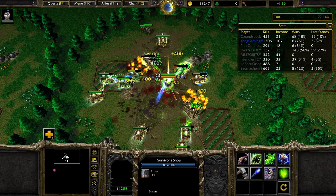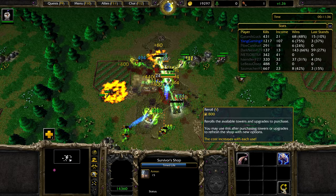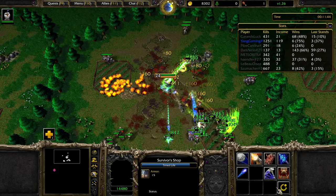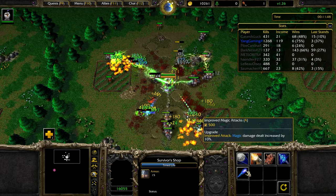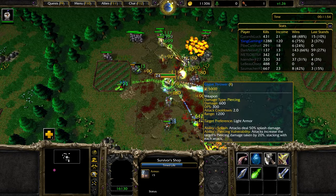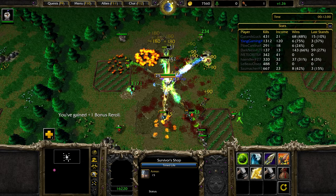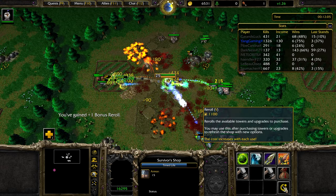Now we can actually buy whatever we want because at this point we are getting so much gold that it doesn't really matter what weapon you buy — you're going to have enough to buy them all. This is the most satisfying stage where you can spend gold on anything, not having to worry about buying only useful weapons to survive. More transmutes — oh my god, that's insane. We should get a ballista.